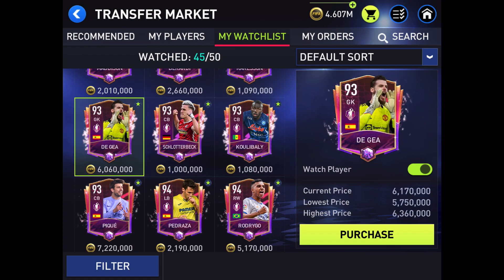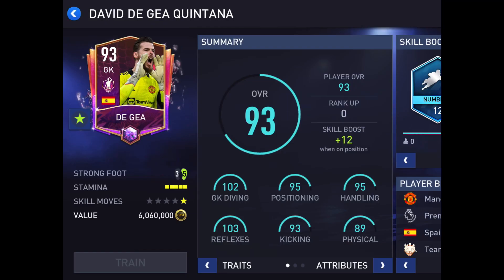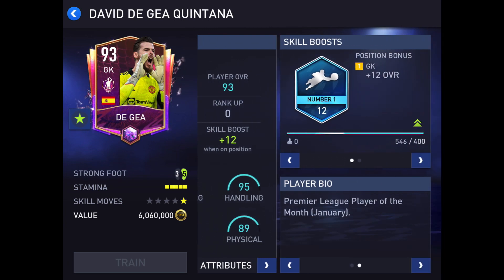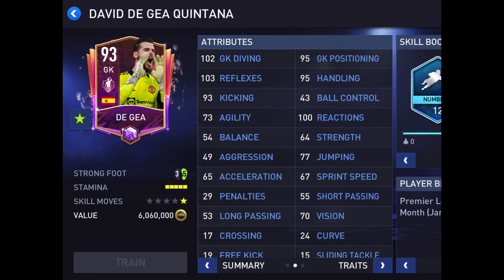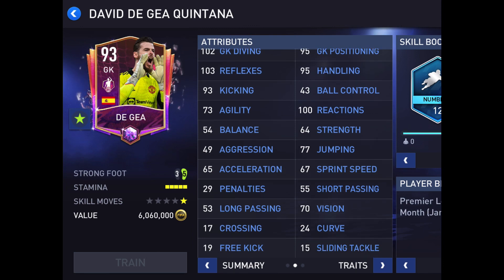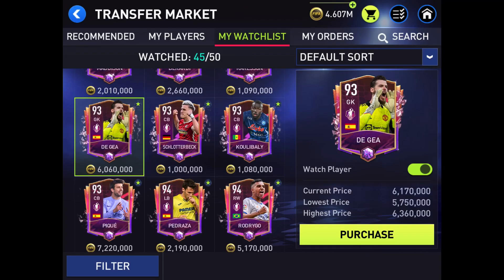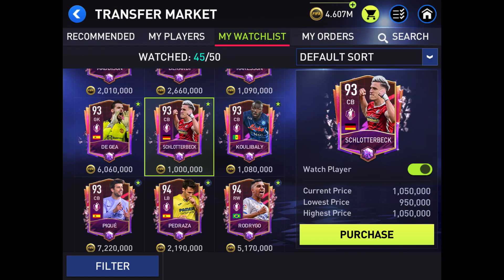Here we're going to go to our goalkeeper, which is De Gea. Not too bad — 102 goalkeeper diving, 95 positioning. Manchester United, Player of the Month from January. He does have 103 agility, 102 goalkeeper diving, 103 reflexes, 100 reactions. These stats aren't too bad, but he just doesn't have any traits. But I would play with him — he doesn't seem too bad.